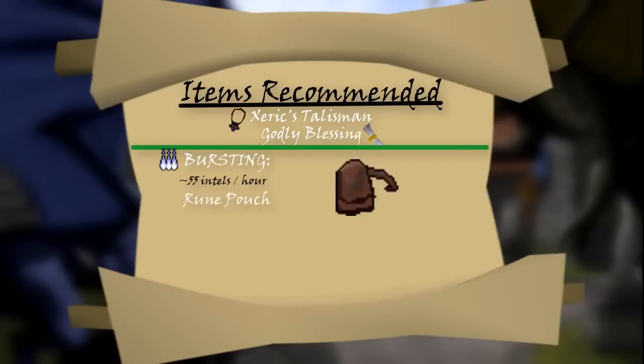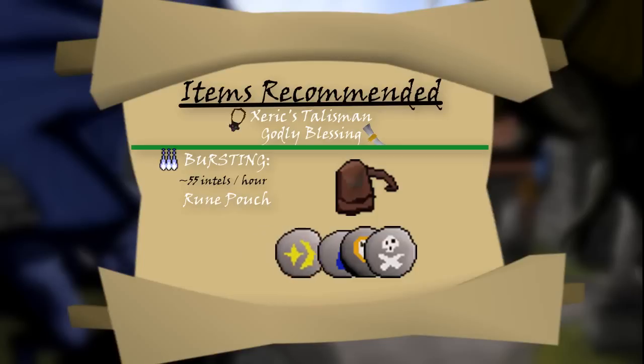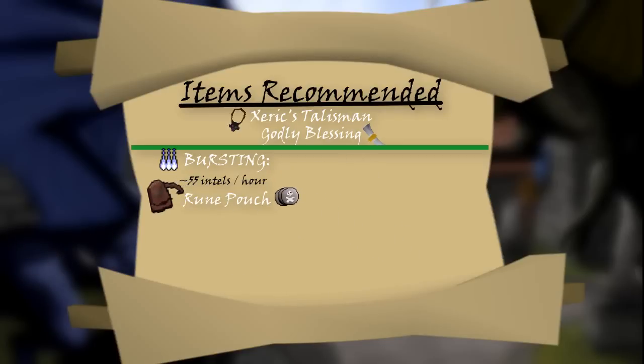You can put your burst runes in the Rune Pouch — Water Runes, Chaos Runes, and Death Runes. Or if you have a Kodai Wand or Staff of Water of some sort, you can put your Cosmic Runes that you get from the loot in there instead of Water Runes. Bring the best magic gear you can wear, and always prioritize magic damage over magic accuracy. Teleport to House Tablets are also highly recommended to get you to the Castle of Karend through your Karend House Portal.